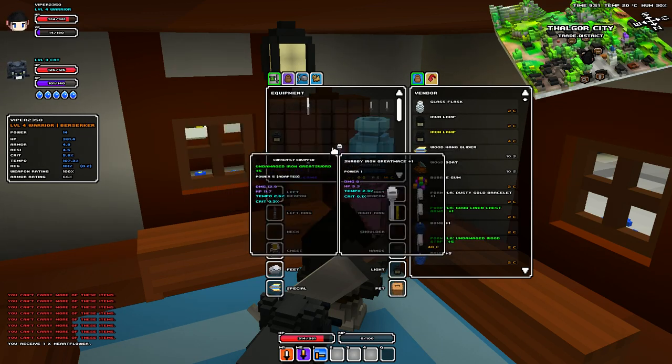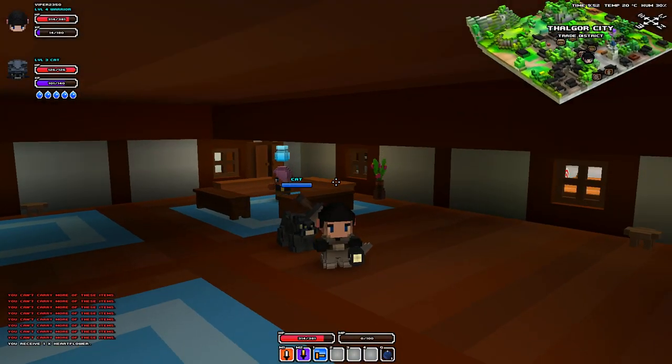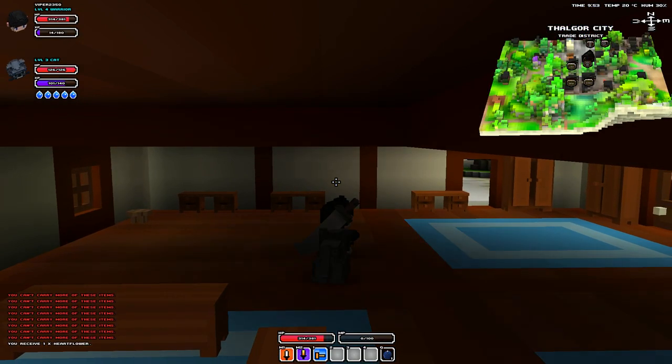I wish there was a sort button. So if we have a look — current light. Very bright.